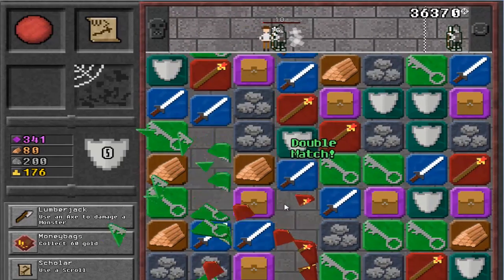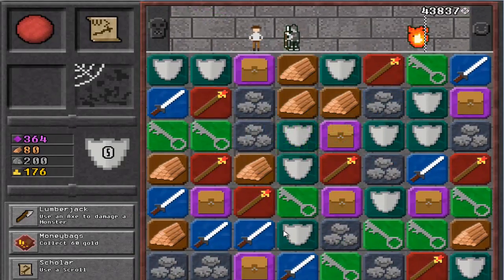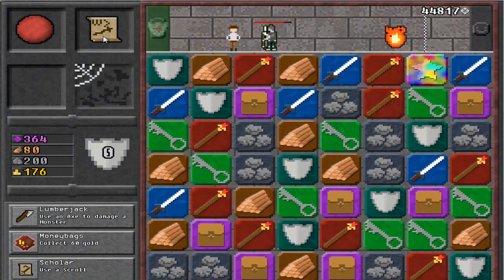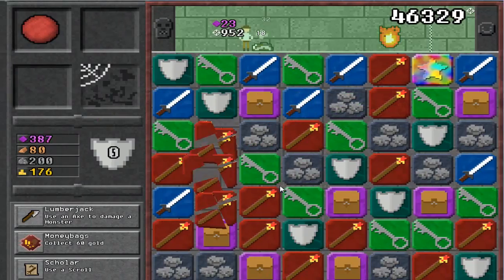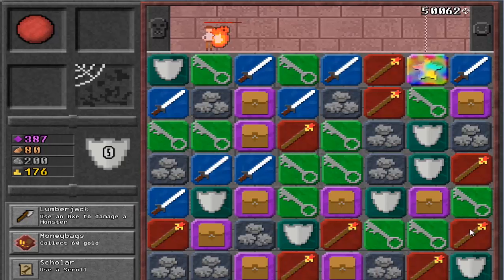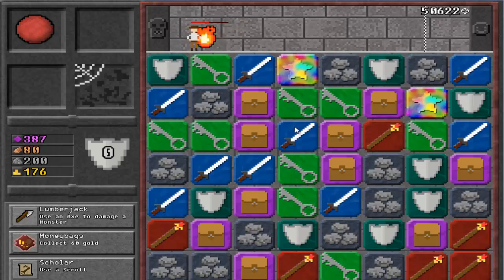Look at that — we can do even more damage here! Bam! We got the combos going. Where'd my mouse go? Quad! We need more magic! Hit him! There we go. Like that. Alright, we sort of got this.